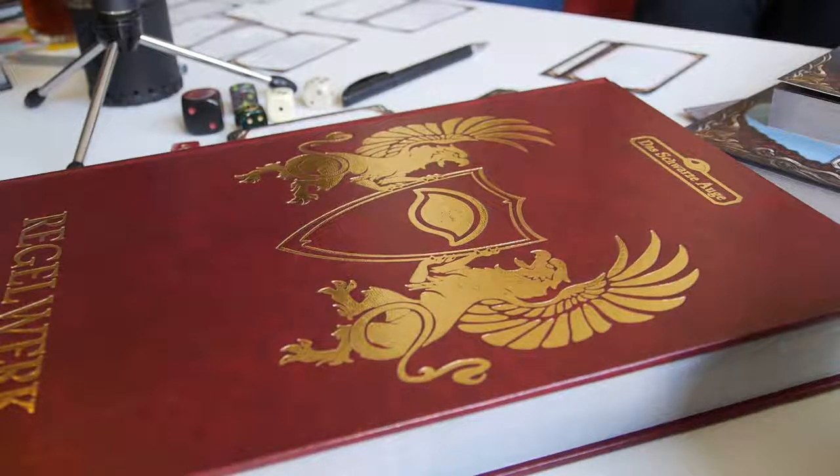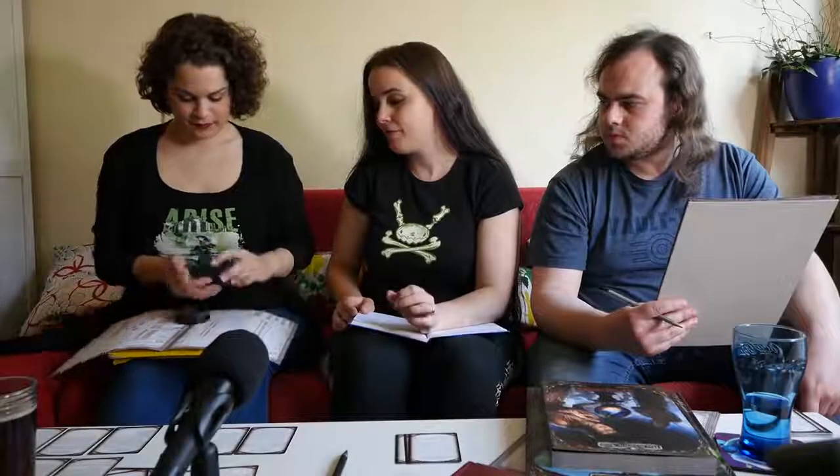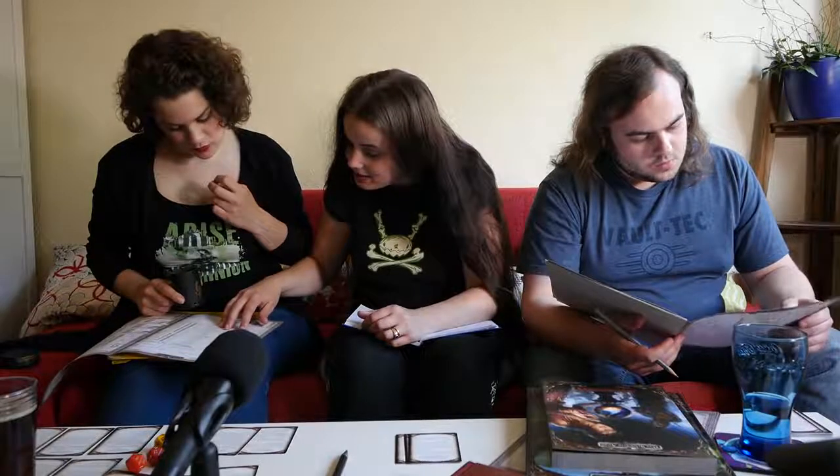Do you know how to do a skill check? No. You roll three D20s. A skill check means you find the talent you're trying to use, and there are always notes about which attributes you need. For tracks, you need courage, intuition, and agility. You don't roll on the number you have in the talent — which is six — but you roll against three attribute numbers. You have to roll low. Rolling a 20 is bad. The worst thing you can do is roll three 20s.